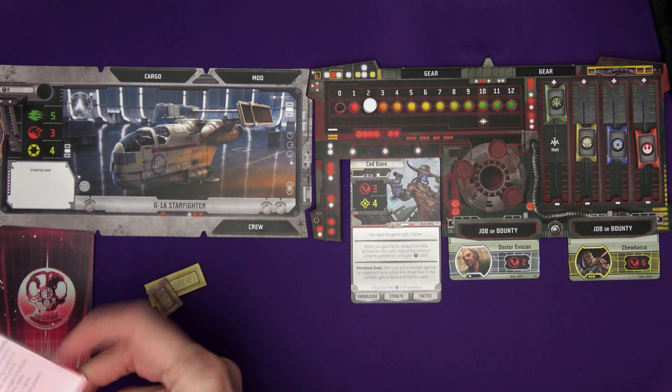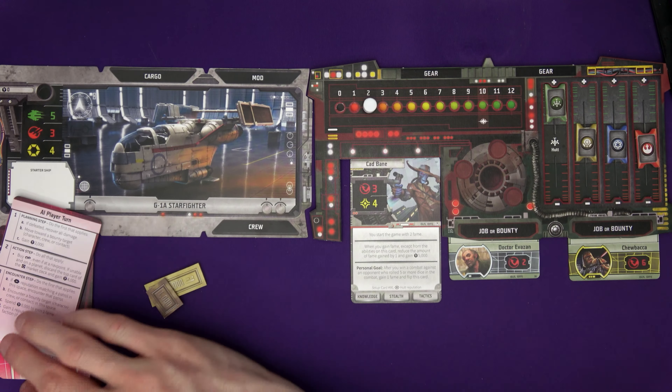Cad flips his card. He's not defeated. He moves towards a bounty target - face-up ones take priority, so he moves towards me: five spaces. In his action step, he tries to buy a bounty but he's unable because he's already got two bounties and no slots. If unable and on a planet, he'd discard the top cargo card and gain 4,000 credits, but he's not on a planet. He can't encounter anyone. He is going to gain a reputation with this planet's faction. He can get to me next turn.